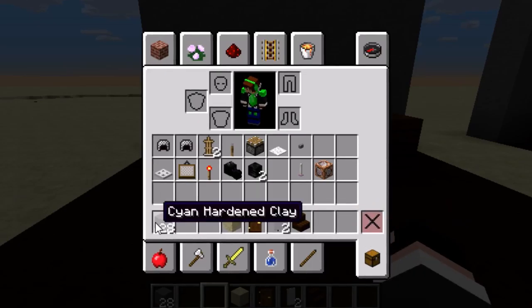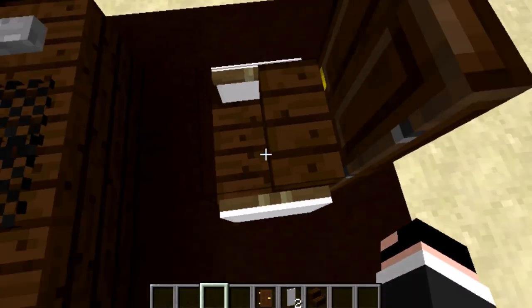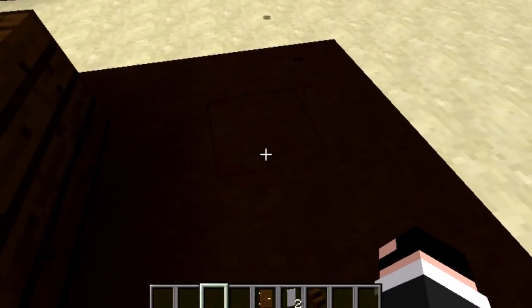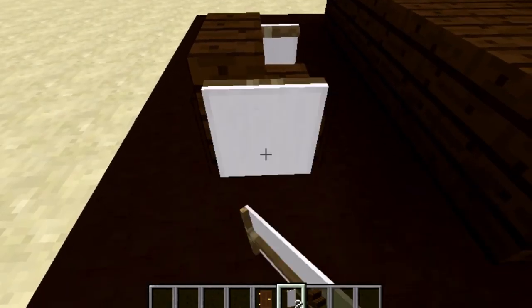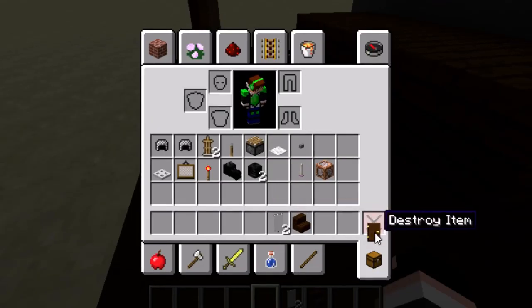Let's get rid of all these extras and move on to the chair. We want to put the chair two blocks away from here and one block away from the edge. So we're going to do exactly that — two blocks away, one block from the edge — then put these blocks down just like this, then the door, and there you have it: your chair is done.